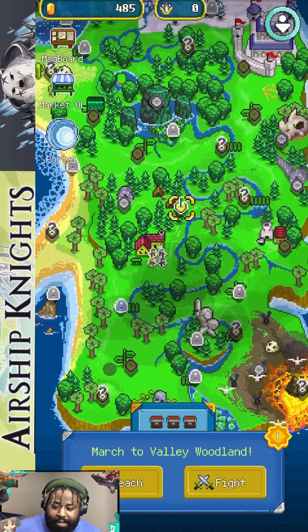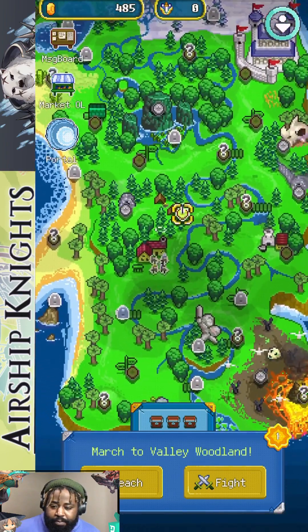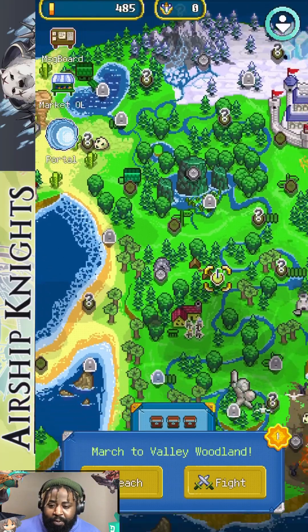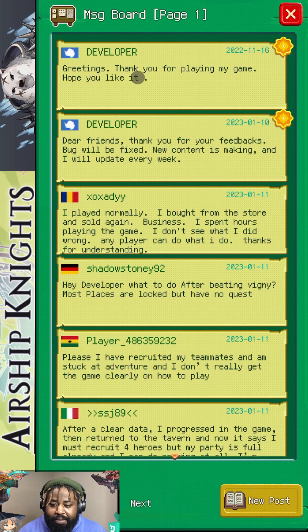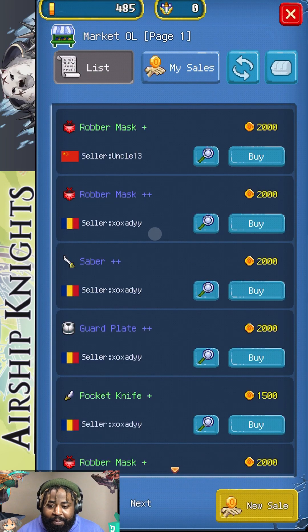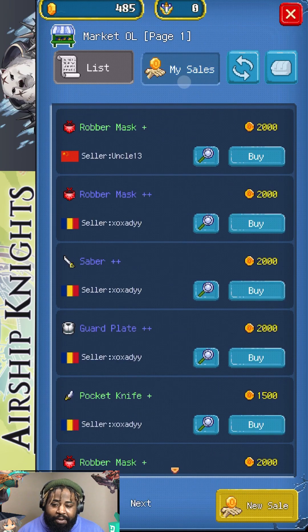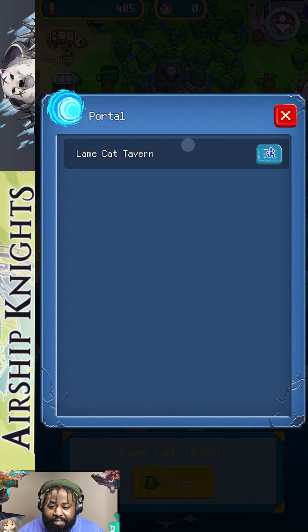The locked places you can't access yet — we need more wolf fangs to progress. Up here you've got your message board, which is where updates are posted, probably from the developers letting you know what's coming in the game. Then there's your marketplace where you use in-game currency to buy items.